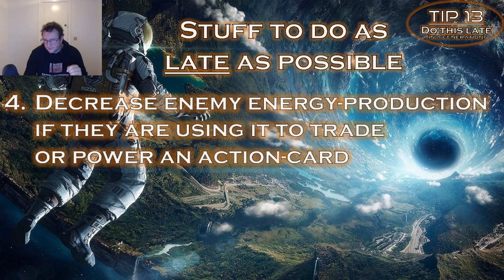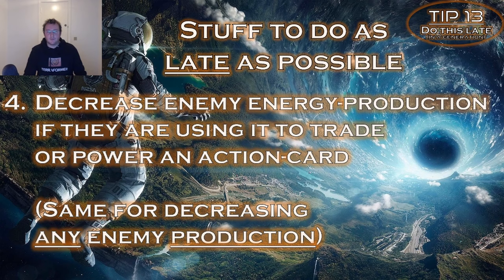Number 4: decreasing an opponent's energy production if they are using it for something specific — like trading or powering action cards. You want to do this as late as possible, preferably after they've already passed for the generation. The rule of thumb: if they have one energy production, remove it immediately. But if they have 3 energy production for trading with colonies, or they're powering a card with 4 energy production, wait for as long as possible. The most damage you can do is decreasing their energy production exactly after they've passed, when they needed it to trade.